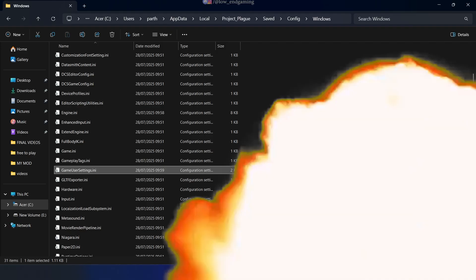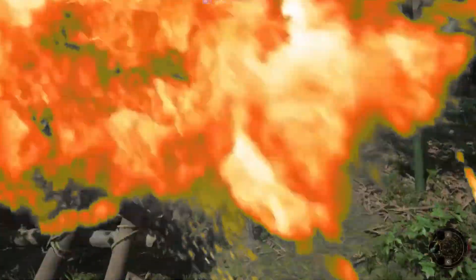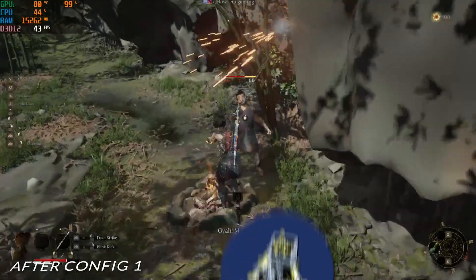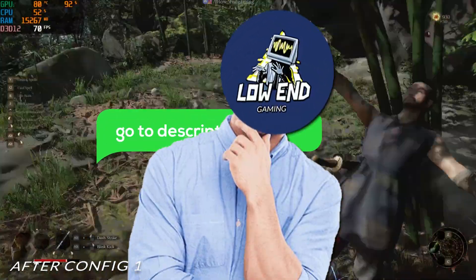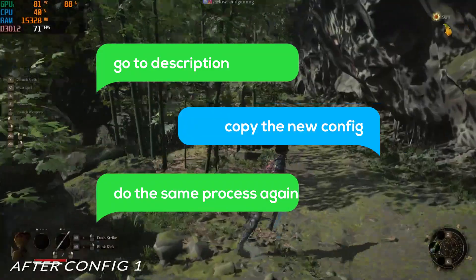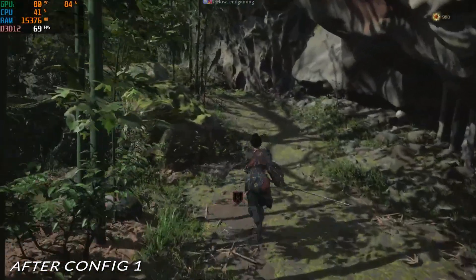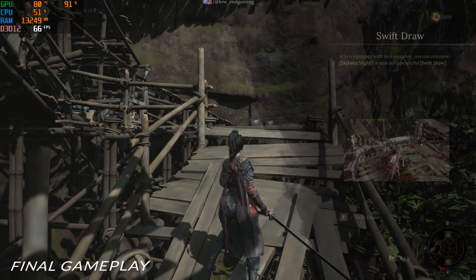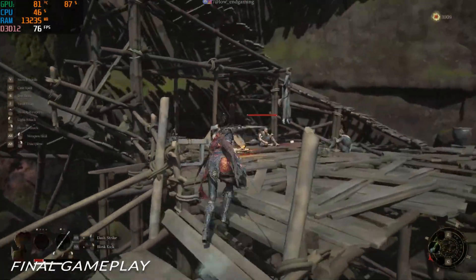Launch the game and boom — check out that FPS boost! My game went from sluggish to silky smooth. Still want more? Head back to the description, grab the advanced config text and repeat the process for both files. Save, set to read-only and re-launch. Look at that — gameplay is now next level smooth.